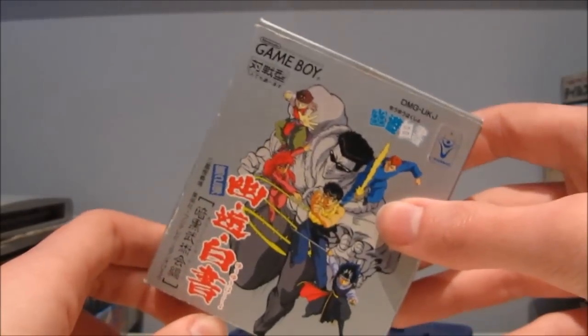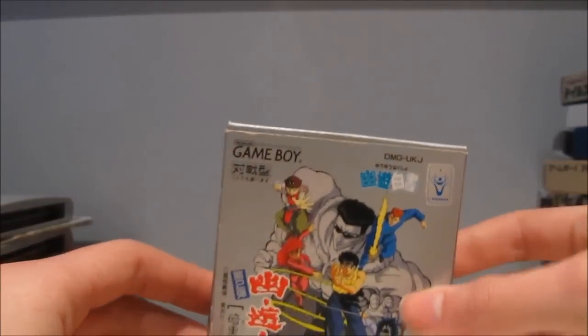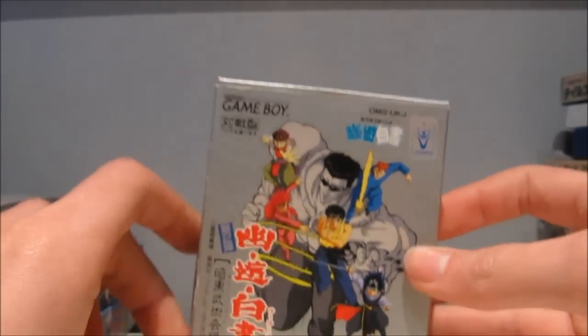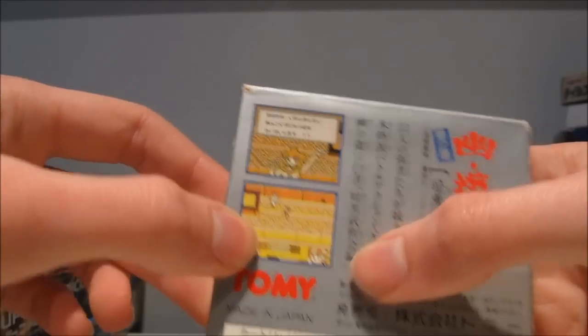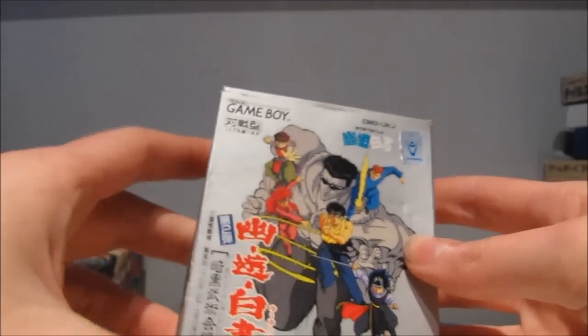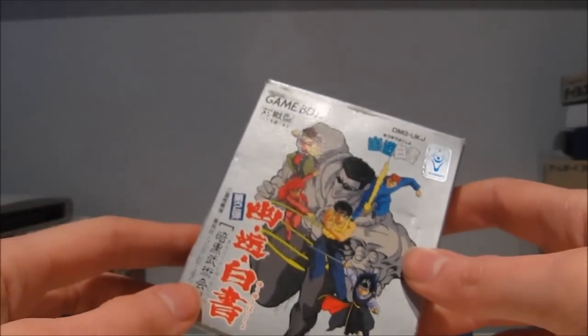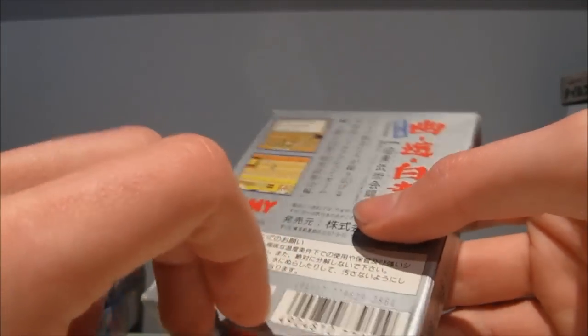Next up, Yu Yu Hakusho for the Game Boy — didn't come with a manual, but the game is pretty nice for a Game Boy game. I still need to figure out how to pull off all the special moves — I might just look up a guide. Graphics are commendable for the Game Boy, and for an anime licensed game this is about as good as it gets. It even has mini games in between stages where you choose between Botan and others to catch bonuses and avoid bombs.